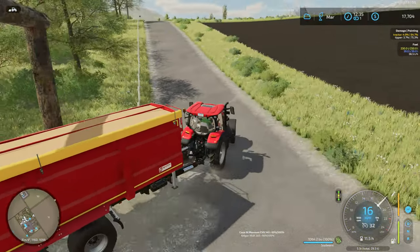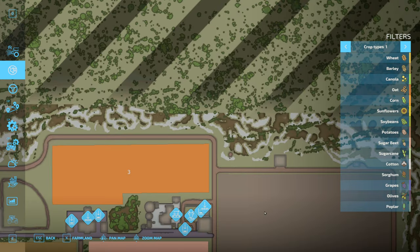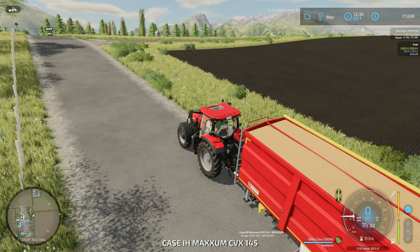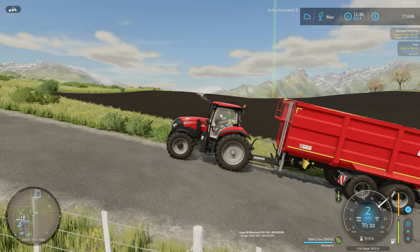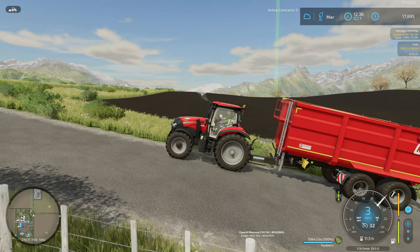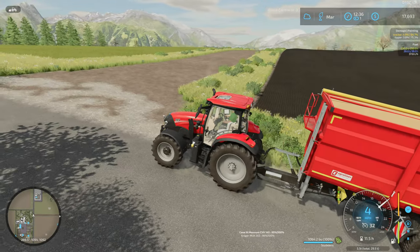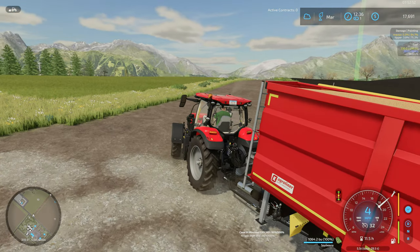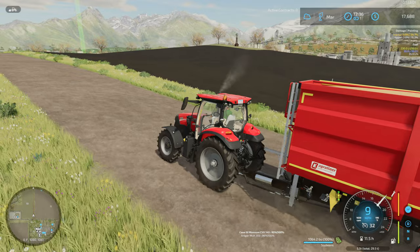I'm curious to see money-wise how this compares. Making our way to the flour mill — I probably should have gone the other way but it doesn't matter. The tractor is struggling a bit on the hill with this load. Soybeans are heavier than the barley we had last time — a thousand bushel trailer and the tractor is really struggling. It's a 200 horsepower tractor, actually 175 boosted.